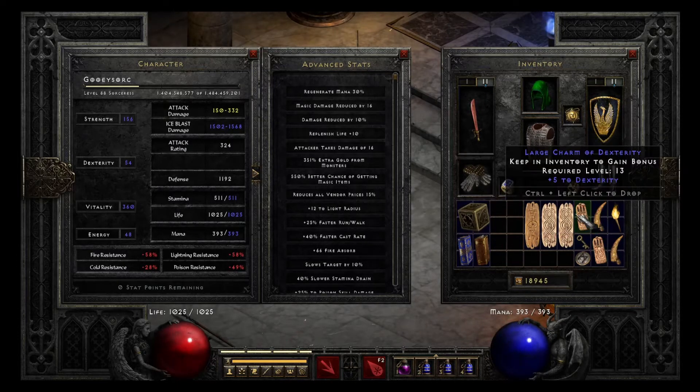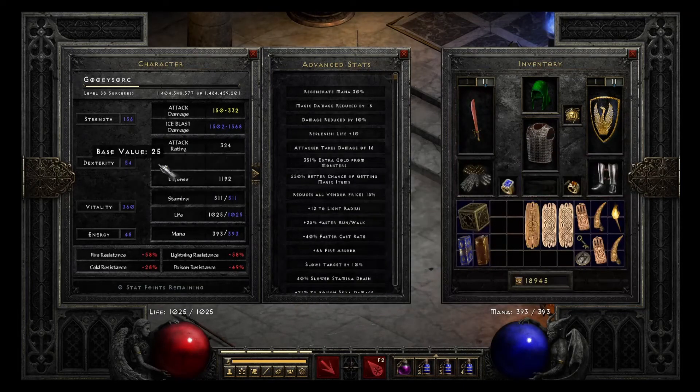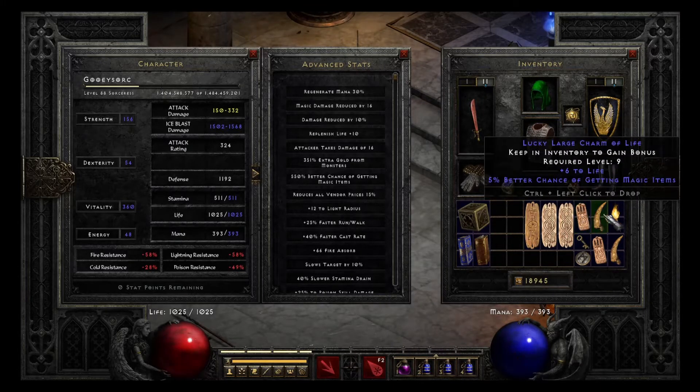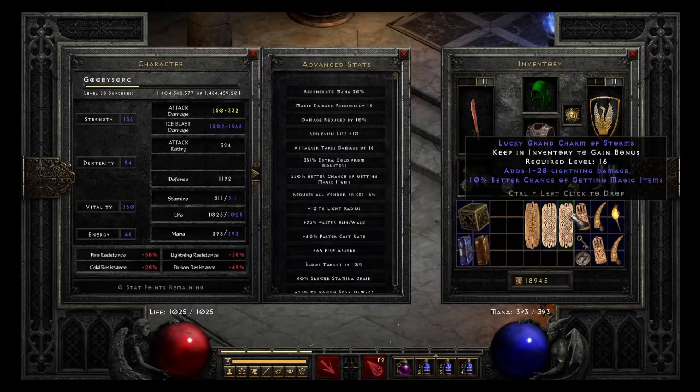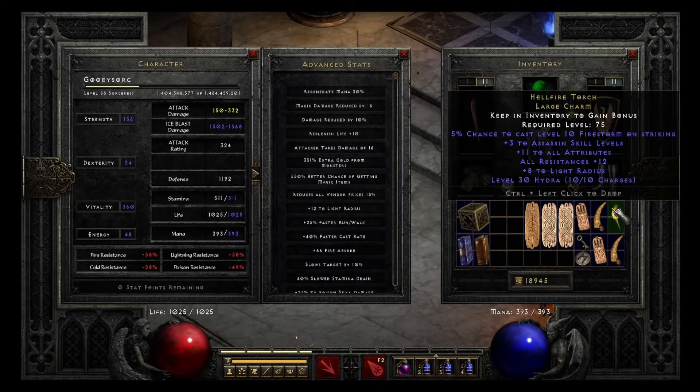She uses a bunch of random charms — this one is to be able to equip the Ali Baba Blade. On the next level up I need to put 5 more points into Dexterity, but I don't want to use a Respec Token just for that, so I use this charm. She basically uses all the worst magic find charms I have; the good ones are in the Barbarian, the bad ones are here. On my last Uber Run, which you will see in the next video, I got a few new Torches — unfortunately not a Sorceress Torch. I've gotten 6 different character Torches but not a Sorceress Torch, so hopefully next Uber Run will grant me one.